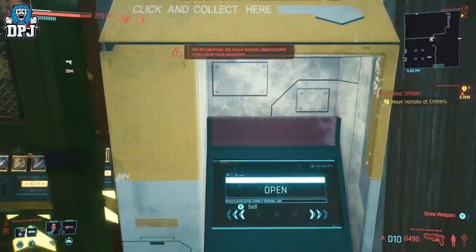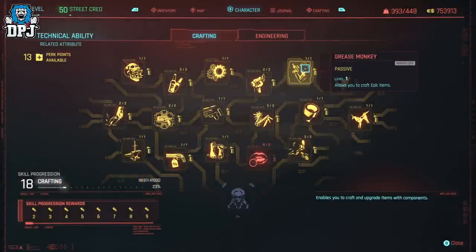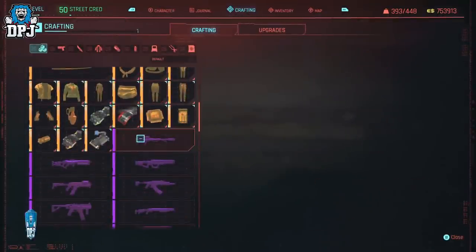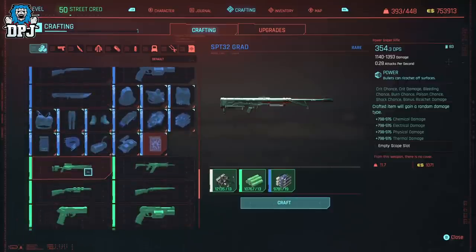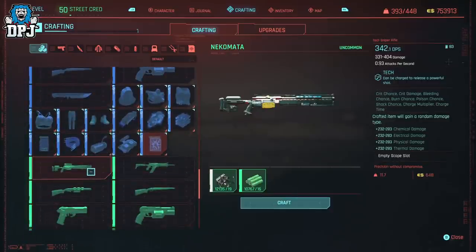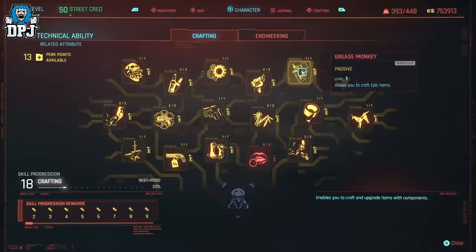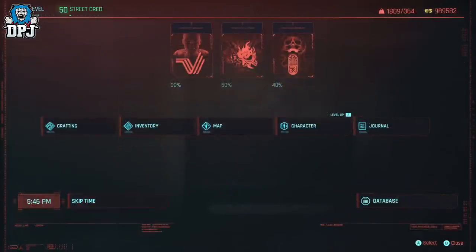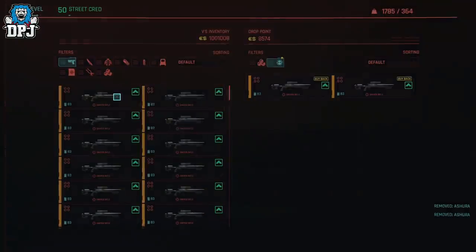If you're not a high enough level in Technical Ability to unlock the Artisan perk for crafting legendaries, you can still use this method by buying components and crafting your highest-tiered blueprint available — whether that's epic or even rare. There's always a profit to be made; it's just higher at higher levels. Go to the same vendor, check what your blueprint requires to craft, buy those components, skip time by 24 hours, buy again, and repeat. Then craft as many as you can and sell them to a drop point machine. Make sure you have the right perks selected — Cost Optimization is a must as it saves you materials.